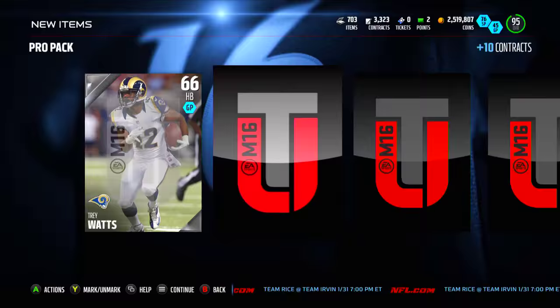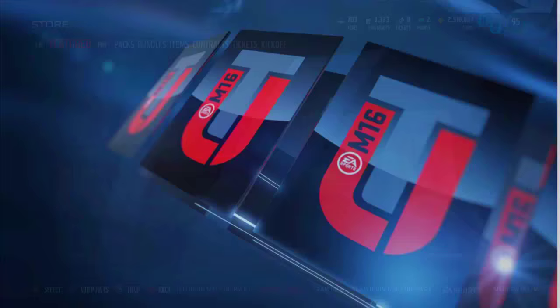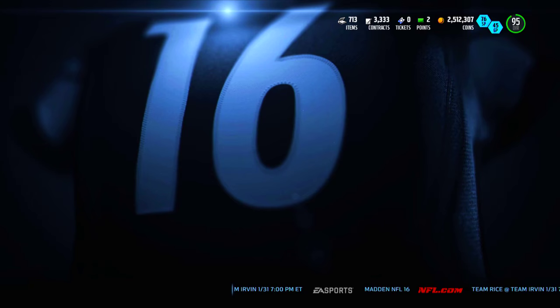Give me some flames — I haven't gotten anything the last couple times I've opened packs, so we've got to get something. A Team of the Year player would be cool, and a legend pull would be insanity. Third pro pack down — can we clutch at least something good? No elites in the first three packs — pretty darn bad.